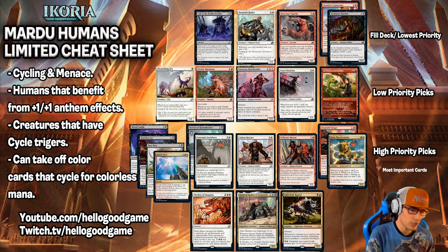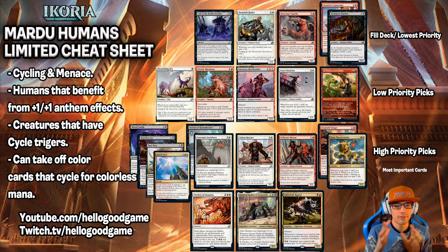Obviously, if you pull General Kudrow of Draineth, you might just play Orge of Humans. However, if you pull some cool red cards along the way, this is a good opportunity to take advantage of that. So Labyrinth Raptor, General Kudrow of Draineth, and Mythos of Snapdex are our Bombs.